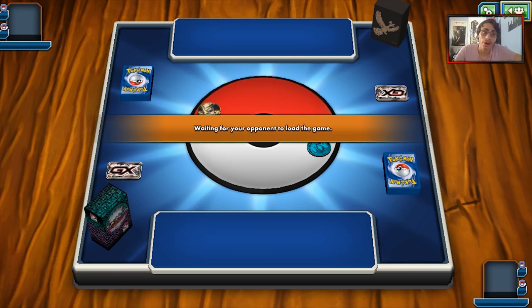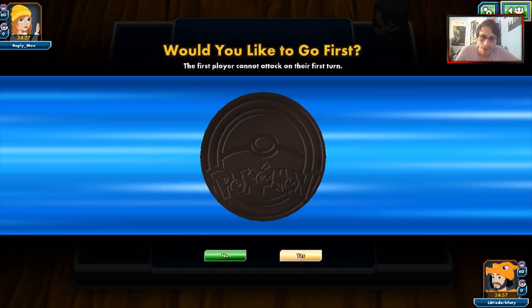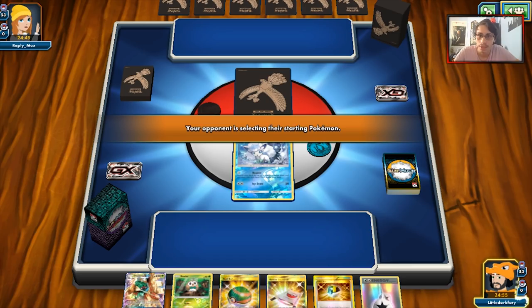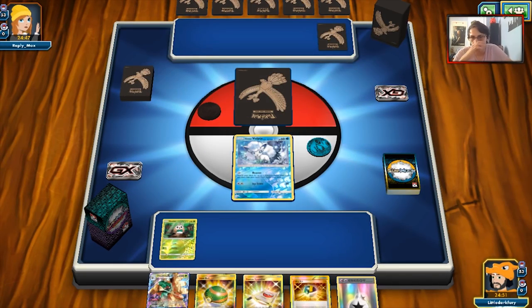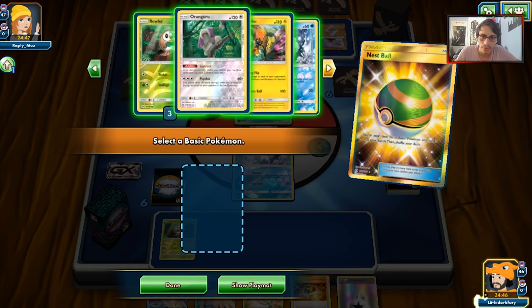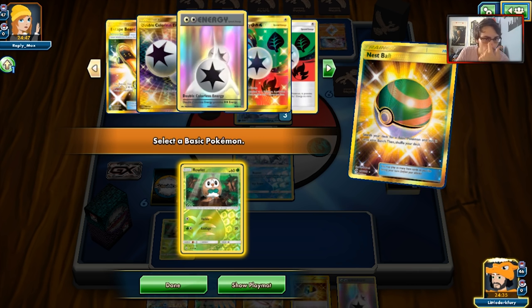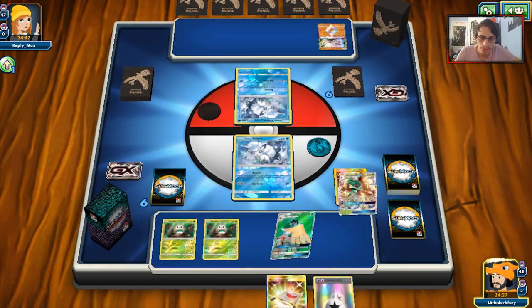Third game is against Garchomp — one of the most annoying decks to play against right now, and a lot of people on Reddit complain about it too. The best thing we can do is snipe the Gibles early. We get a very good hand — we can Lily for pretty much everything. We top pick another Decidueye, play a Nest Ball for another Rowlet. We have all our Decidueyes, one Lily, all our units, and one DCE is a prize. We Ultra Ball and grab Tapu Lele GX.